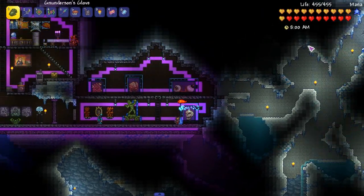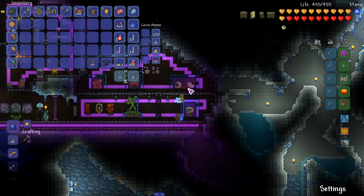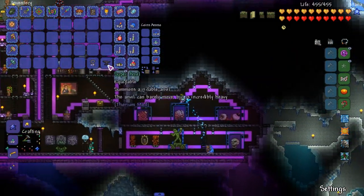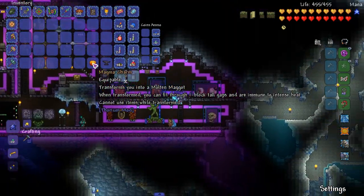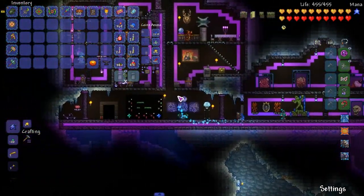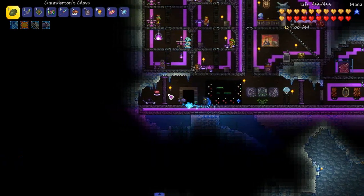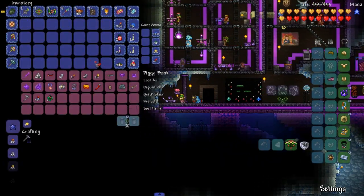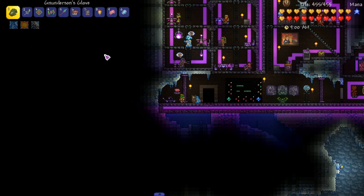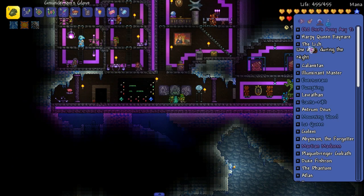When transformed, you can fit through one block tall gaps and are immune to intense heat. And then we got this one — we actually had two of these, I sold the other one and got another one during a stream. This one turns into a beetle and you can fit through two block high gaps. So we're getting all those transformations — I think there's five or six. But let's fight the Lich.